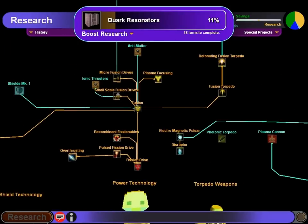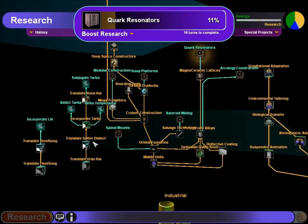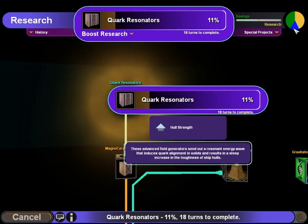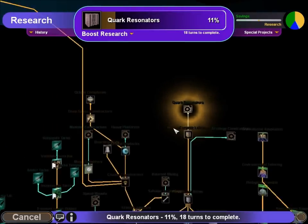Quark Resonators — let's go find those on the tech tree. Power, attack, shield, drone, bio, industrial. Quark Resonators... increases hull strength. It just makes ships tougher, just period. I like Quark Resonators.